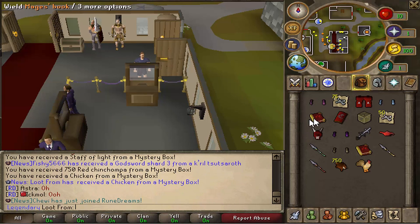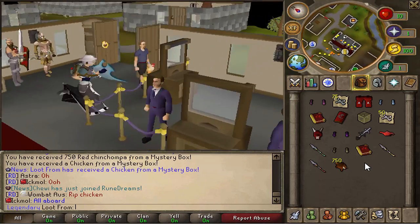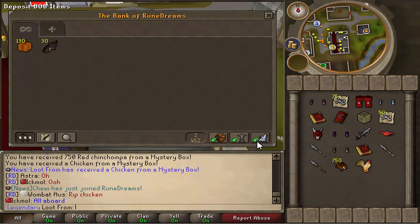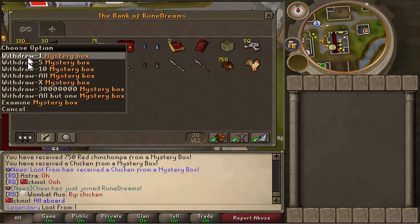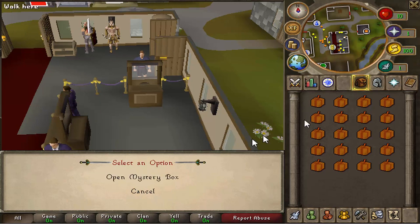Out of 20 boxes we got three rare loots: the rubber chicken, the bandos godsword, and the red Halloween mask - pretty good. You just wear the chicken - look at that, that looks pretty beast! That was the first 20 and we got some beast loot. Let's go for the next 20 - come on, let's get a torva piece or something.